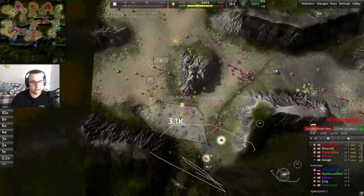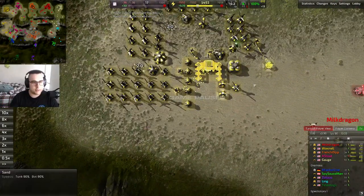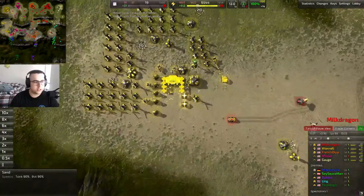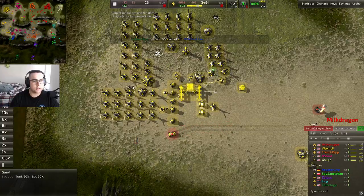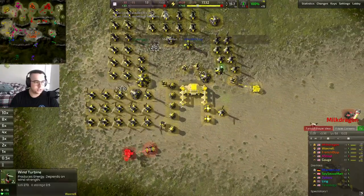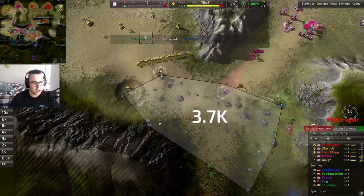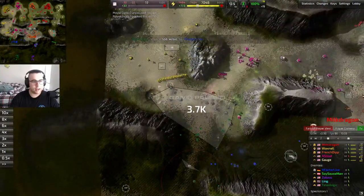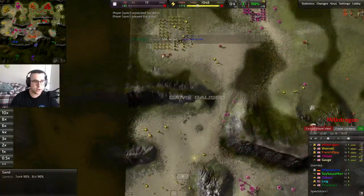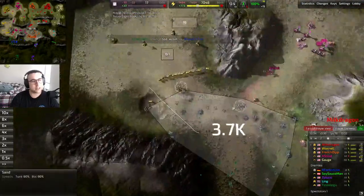I ate both my bot labs and I make two important buildings: the energy storage and the metal storage. After I didn't need the metal storage anymore I ate it too because it doesn't do anything for me once I've spent all that metal. I'm holding back — I've got vision of all of this and I'm controlling this metal. I wish I had gotten a resbot or two out before I reclaimed my lab — if I could get any of that reclaim that would have been really nice.